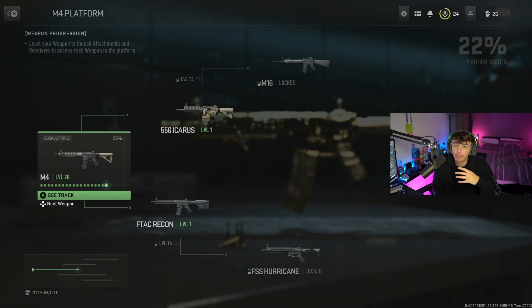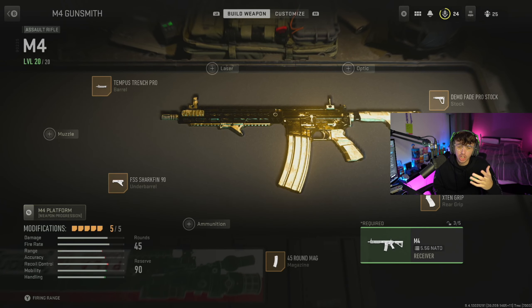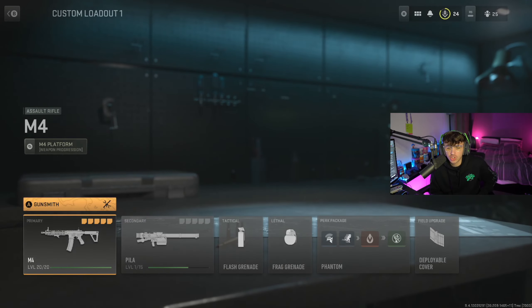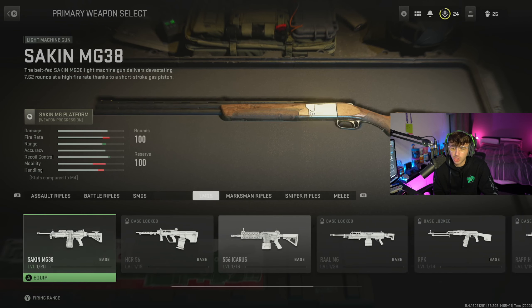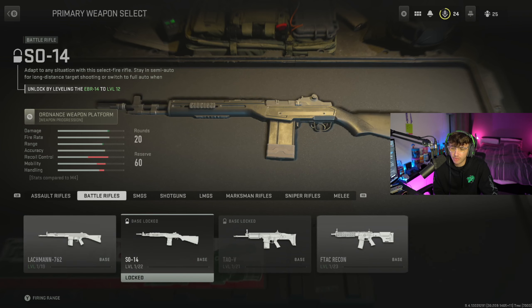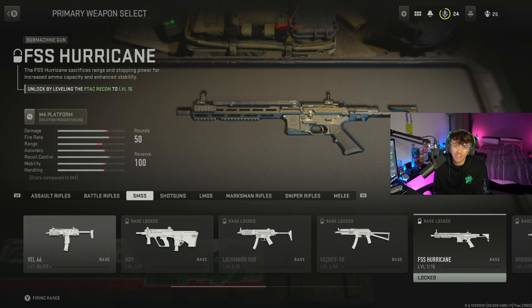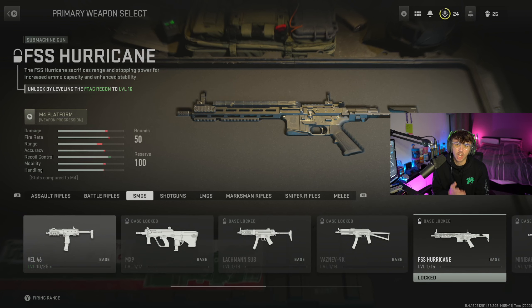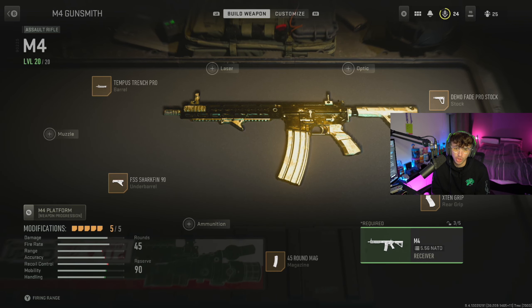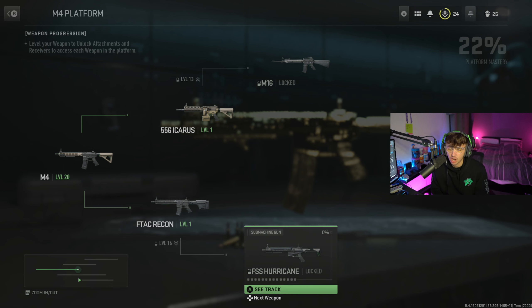So if there are any guns that say they need to be leveled up via a certain gun, all you're going to have to do is check the weapon tree for that particular class. The two guns I just mentioned - one of the LMGs, the 556 Icarus which I now have unlocked, and the FSS Hurricane which is an SMG - you unlock the FSS Hurricane by leveling the FTAC Recon to level 16. So once the M4 is leveled up, I'll unlock the FTAC Recon and then be able to get the FSS Hurricane.